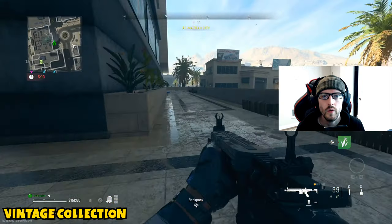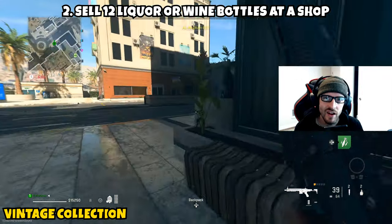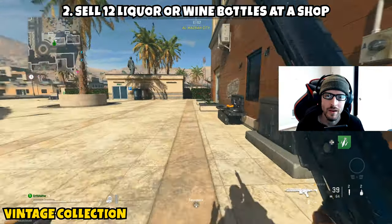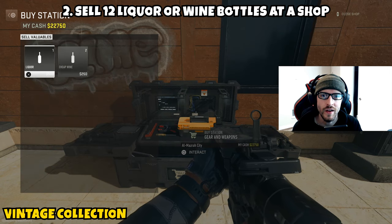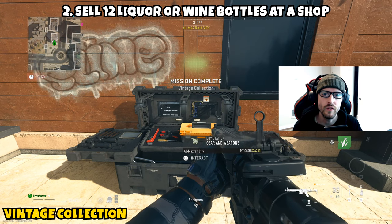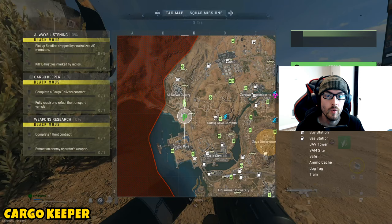Part two is going to require you to sell 12 liquor or wine bottles at a shop. Once you've collected quite a few of these, or if you're going to exfil soon, make your way to the closest shop. Even if it's not all in the same match, make sure you sell those valuables. Once you sell them at the shop, this will tally up toward your progress, and once you've gotten 12 sold you will have completed this.